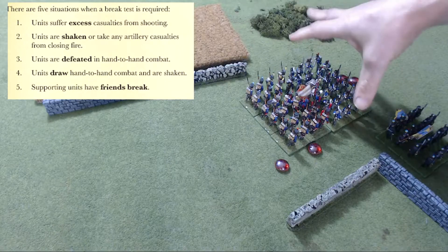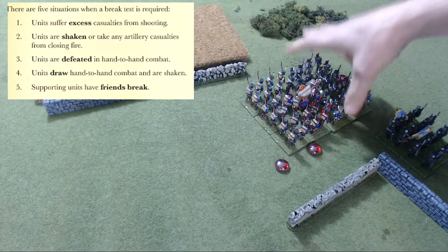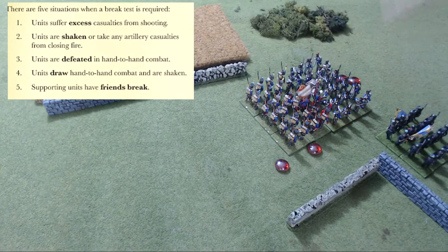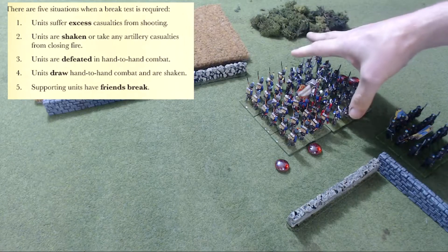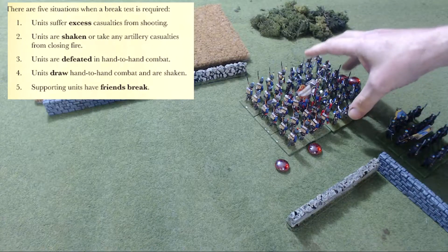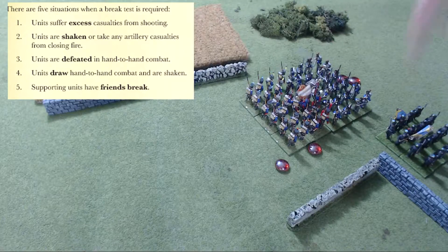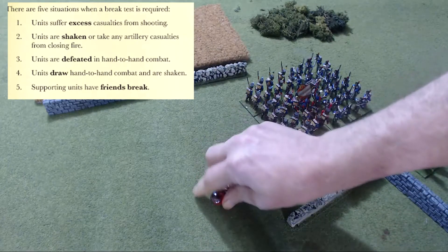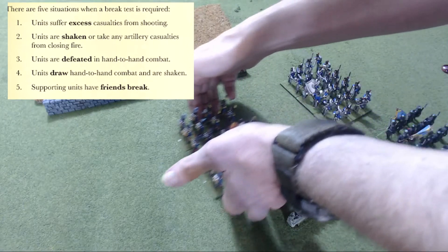If they fail their break test and break — not fall back, but break as in they're destroyed — in that case supporting units would have to make a break test. If they are not broken, just falling back or holding their ground, they do not have to make a break test. So supporting units that are supporting a unit that breaks must also make a break test.